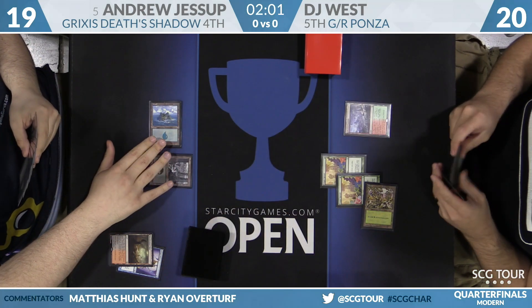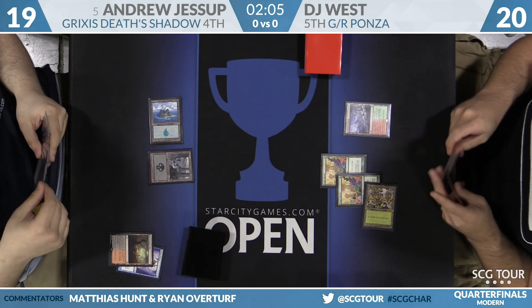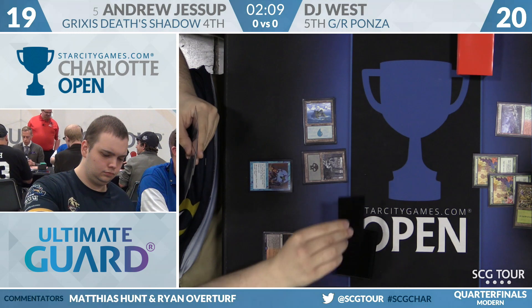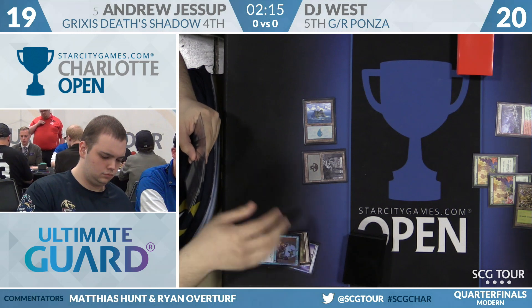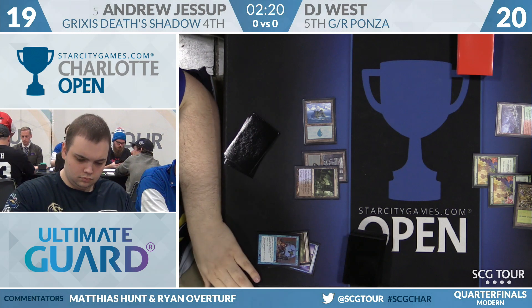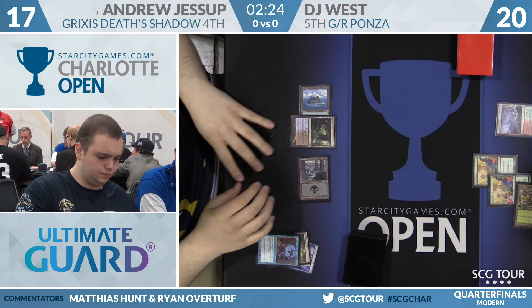Looking at the mid-range threats in DJ's deck, most fall at four mana — his five is Stormbreath Dragon and his six is Inferno Titan. Notably, Chameleon Colossus is not in DJ's list this weekend. The protection from black would be very relevant against Delve threats and Death's Shadow in Jessup's deck. Snapcaster Mage is nowhere near large enough to tangle with Chameleon Colossus.